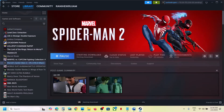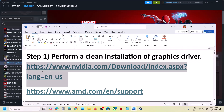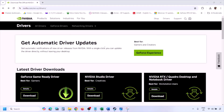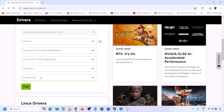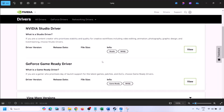The next step is to perform a clean installation of your graphics driver. If you have an Nvidia card go to the Nvidia website; if you have an AMD card go to the AMD website. I'm showing for Nvidia. Go to the Nvidia website, select your graphic card from the list, make sure you select your graphic card and the right operating system — Windows 11 or Windows 10 — then click on Find. You will see the latest GeForce Game Ready Driver.